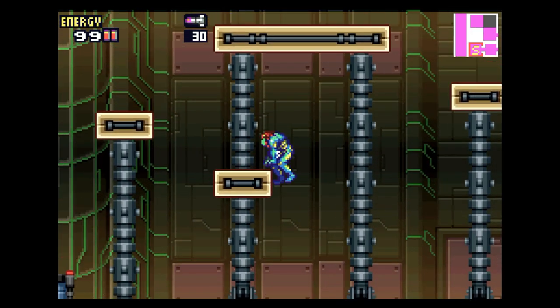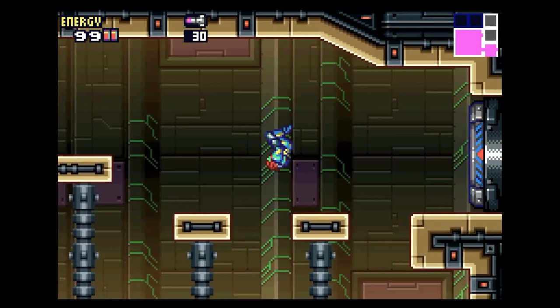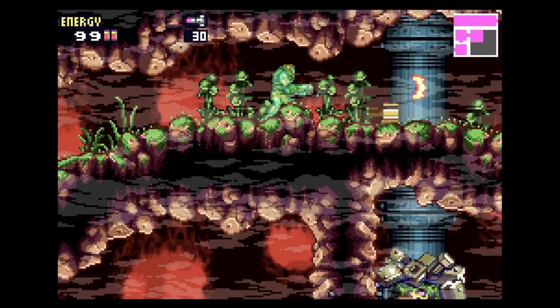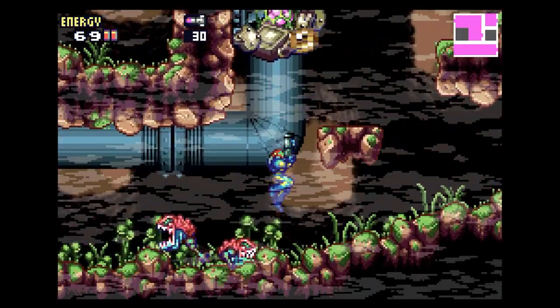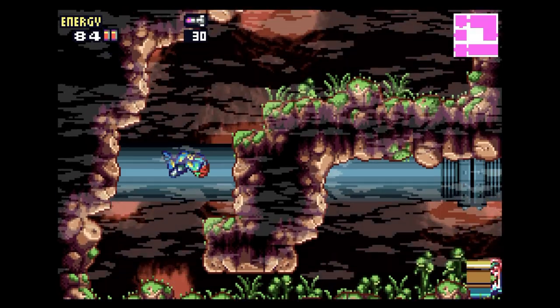Nice. Oh, shit — come on! I need to use the D-pad. What? Is there... there has to be something here, right? Yes. That's the floor that seemed out of place, and I just got the charge beam. I see what I need to do — I thought maybe I had to break it, but no. I have to break the wall on this side.